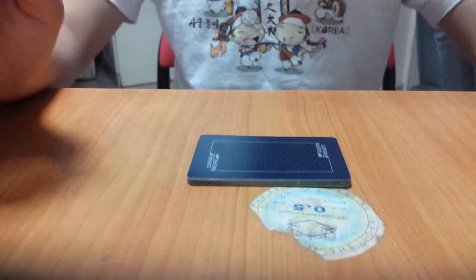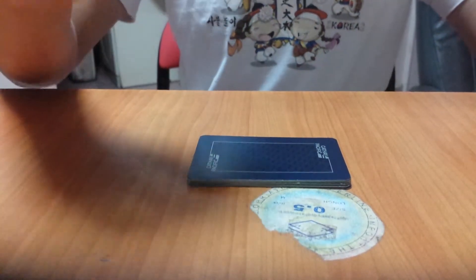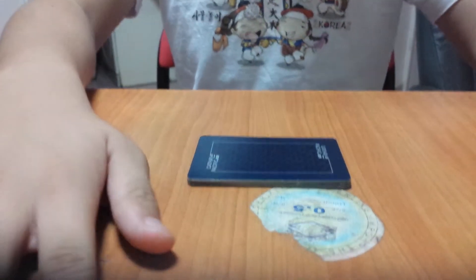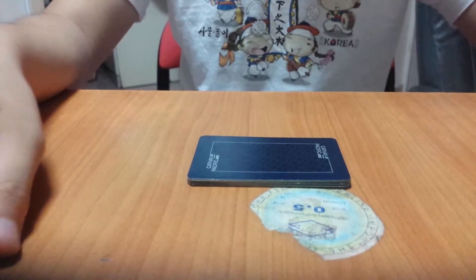This card magic is called the Spelling Card Trick. The numbers or characters will come up in their respective order. As you can see, I have a deck of 13 cards.